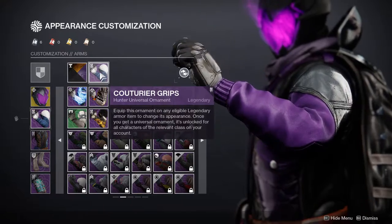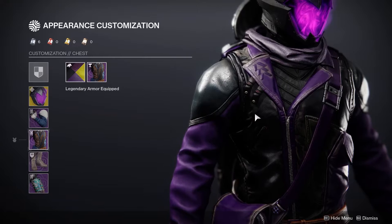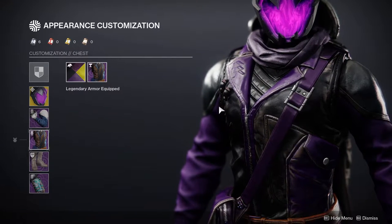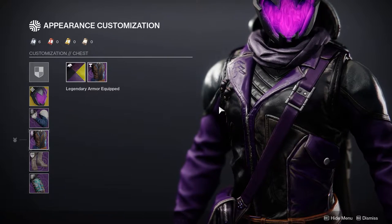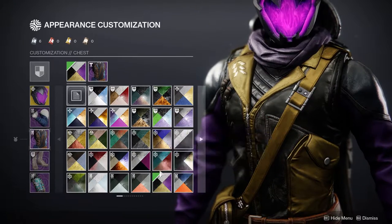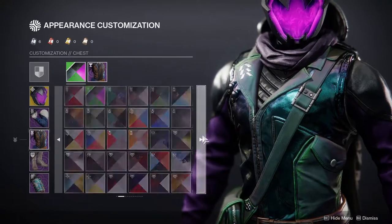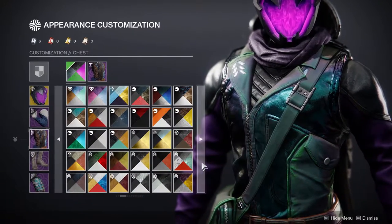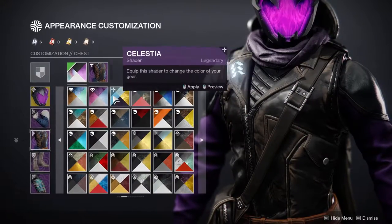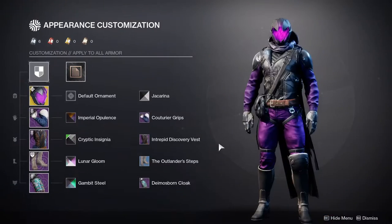The arms are the Couturier set. The chest piece is the Intrepid Discovery Vest — an OG one from Season of Menagerie — and I'll be real honest, this one was the hardest piece for me, just because I really wanted black and purple, nothing else. For some reason, black and purple just seemed to elude me — I tried a lot of colors, I tried most of the purples.